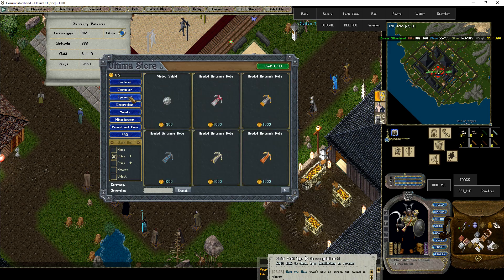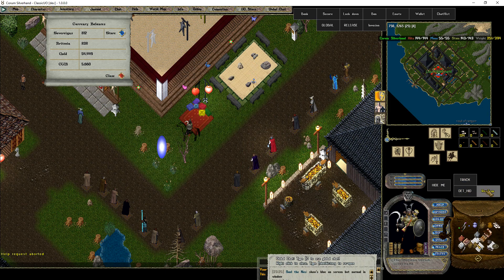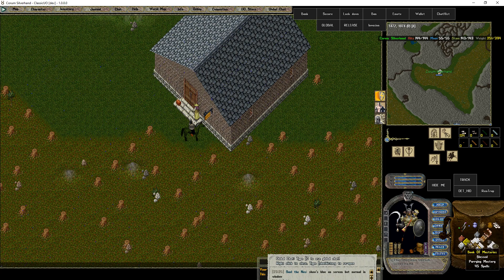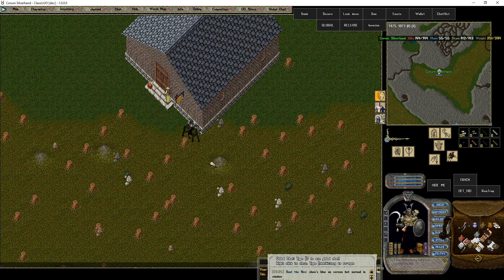Speaking of skills — on the server, they have master skills and secondary skills. Master skills take up your skill points, which begin at 720 without skill scrolls. Secondary skills do not take up any points at all. That's how I can have detecting hidden, tracking, remove trap, and hiding, and still have a seven-skill player. And let's not forget about skill masteries. Here we have a skill mastery book. I'm pretty fresh to skill mastery, so I'm not 100% on getting from tier one to tier two. I have parry and chivalry — you can switch between them with about a 10-minute timer, so you can't stack too many masteries.